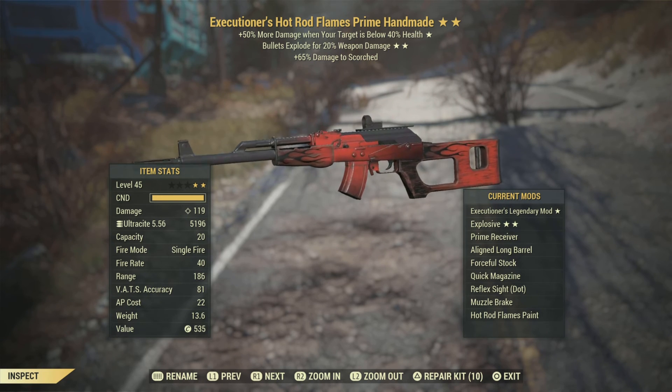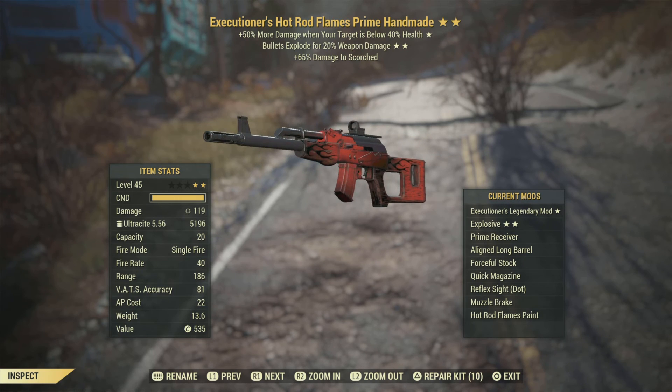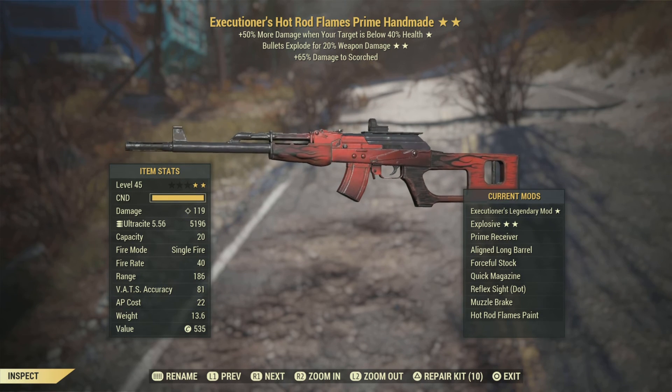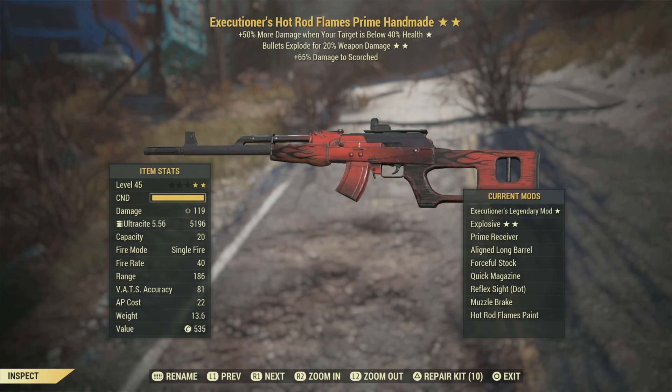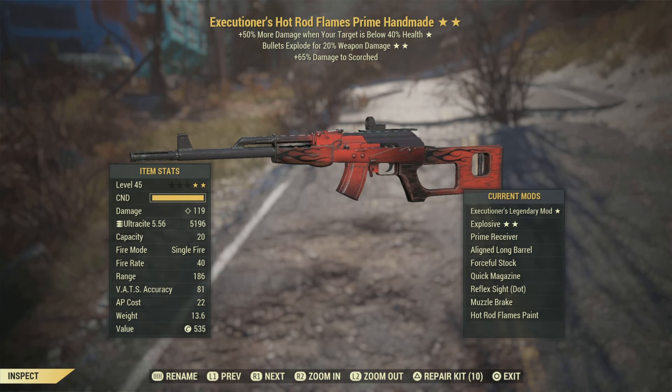We get 20% extra damage off of the explosion, which used with Demolition Expert would net you 32% more damage. That, on top of the already present Executioner's effect, is quite nice.